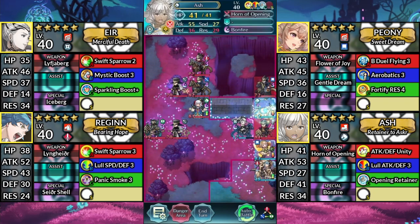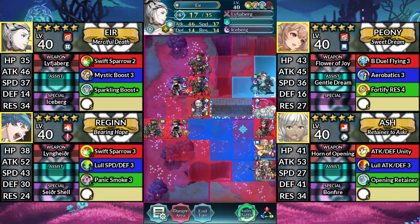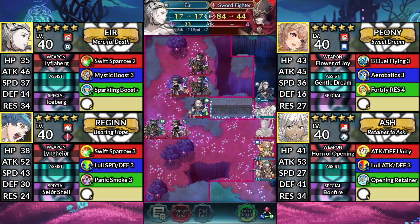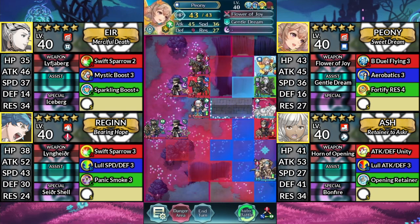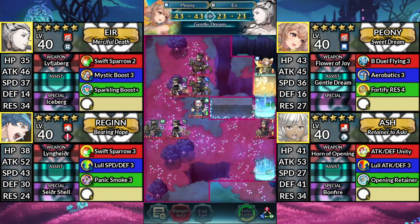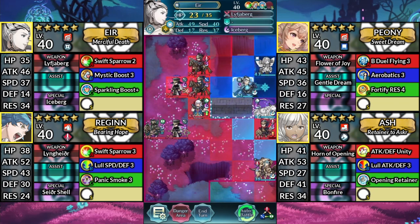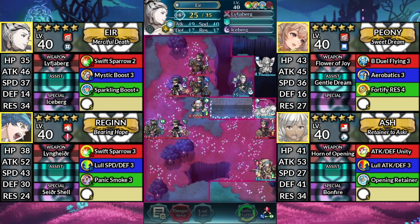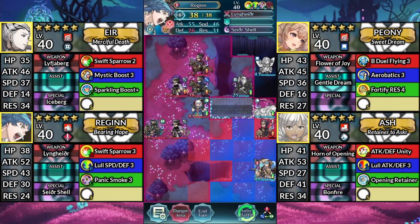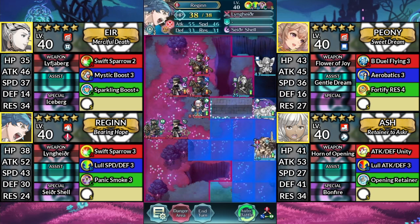For turn 4, use Ash and attack the Blue Flyer. Move Air above Ash and attack the Sword Fighter. Move Peony above Air and Dance Air. Move Air one space left and attack the Lance Cavalier. Then move Regan up and attack the Sword Fighter, then move Kanto down.